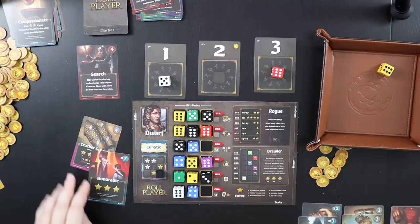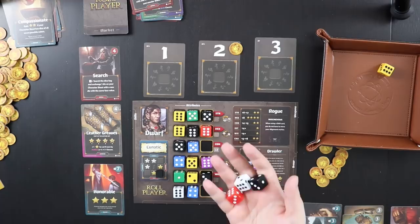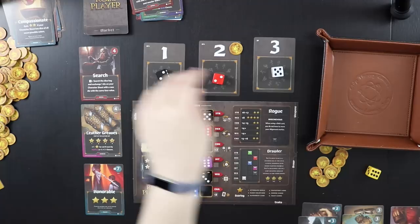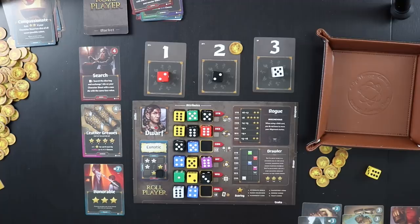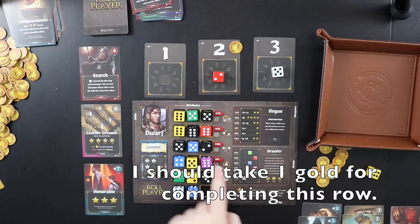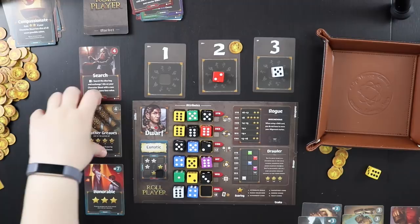I would really like to buy some skills because I get free points for that, but the leather is worth a lot more. We reset and pull a red, white, and black die. I can take this black die and use it to complete my constitution row — it adds up to 12, but with the plus two modifier it becomes 14, which is exactly what I need. I pay for the leather greaves, which gives me a complete set of leather armor. The remaining cards go to discard and trash, and we draw new market cards.